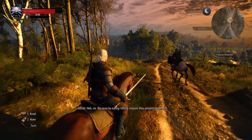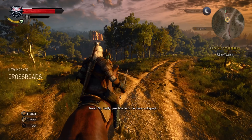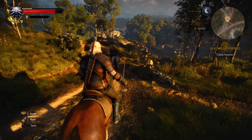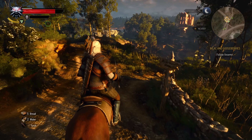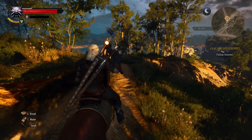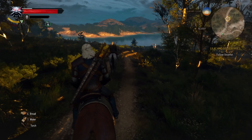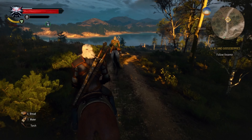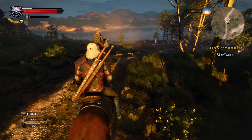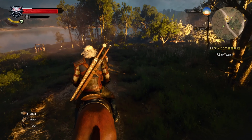I had a little trot around within the ray tracing mode at 30 frames per second to see what happens when you start getting into busy forest areas, how that light hits things, and whether those shadows are drastically different. The answer is it's beautiful, really picturesque — you can blatantly see all this new tech working within a map that you're very familiar with. The Witcher's got some of the best water, forests and foliage of any open world game on Earth, so having that all ray traced is priceless.